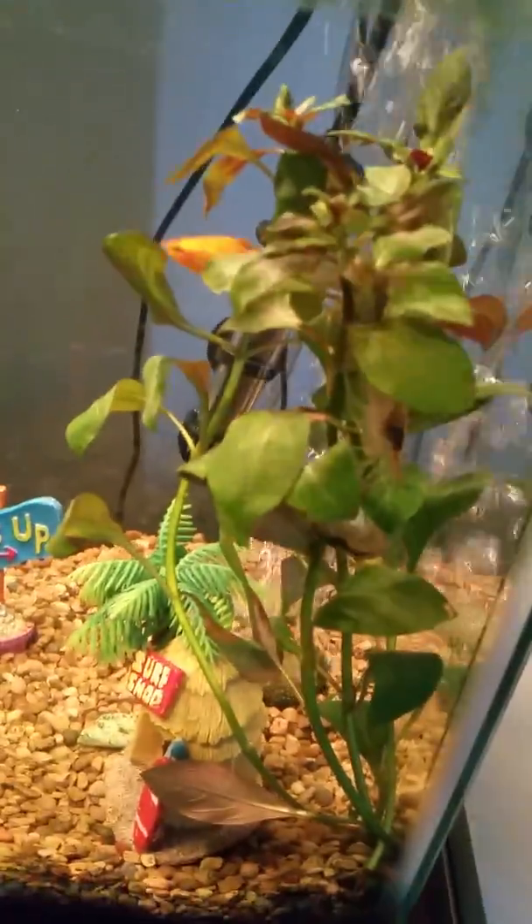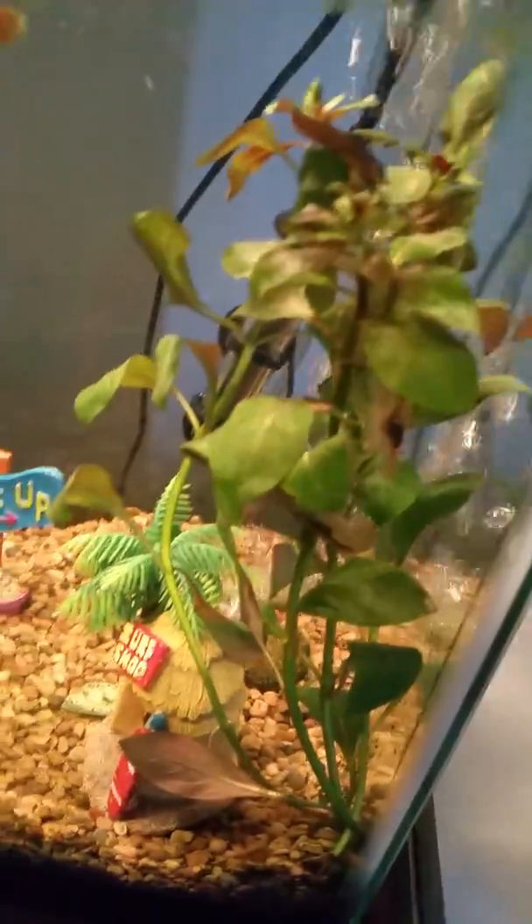The shrimp are mostly nocturnal, so I turn off the light at night. The fish don't like it, but the shrimp really love it and come out. I also have an Inca snail — that Inca snail will eat all the algae in the tank.